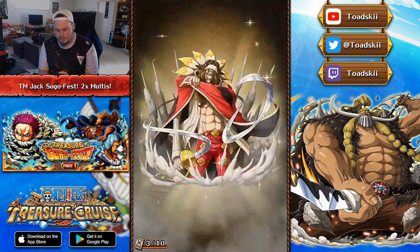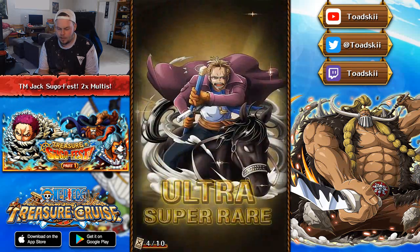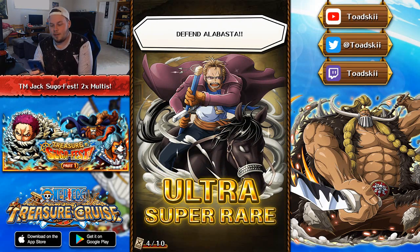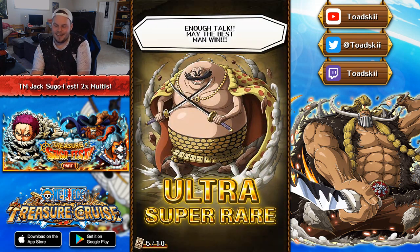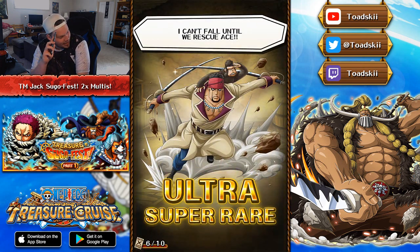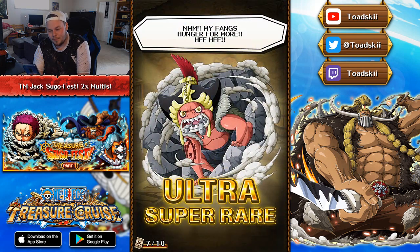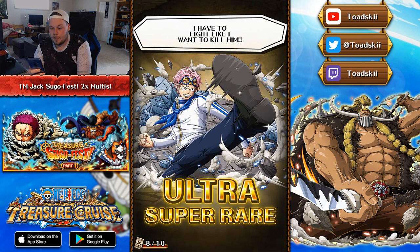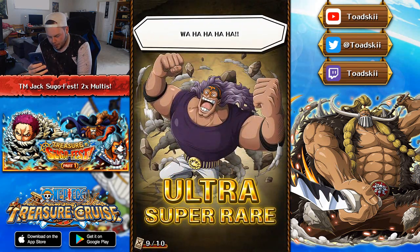Where are these Treasure Map Rare Recruit characters at? Strength Diamante — that's a throwback unit right there. Number 4, Koza. Dude, what is happening? These characters are pretty mediocre. Oh, the Gama — oh my god. Doma. Oh jeez, this is really bad. The Rumor, which apparently is new so I guess I'll take it — he's not actually that bad. Number 8, that went quick — that's going to be Kobe. Number 9 is going to be Jesus Burgess.